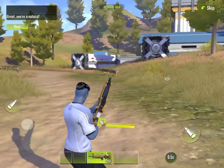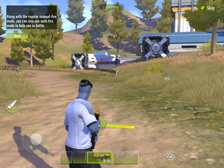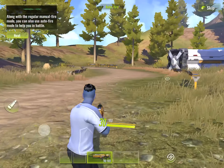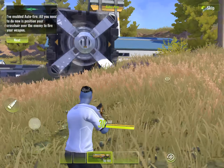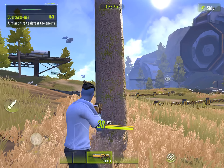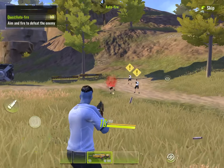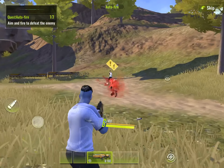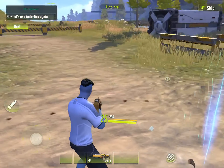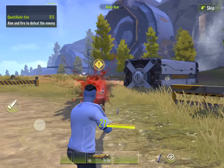Great! You're a natural. Along with manual fire, you can also use auto-fire to help you in battle. I've enabled auto-fire. All you need to do now is position your crosshair over the enemy to fire your weapon. Let's use auto-fire again.